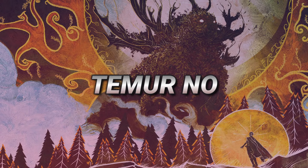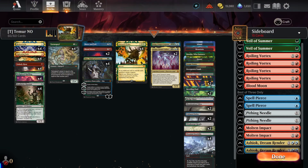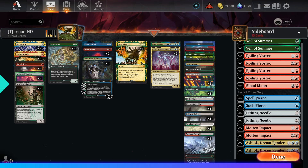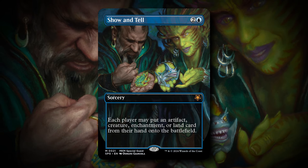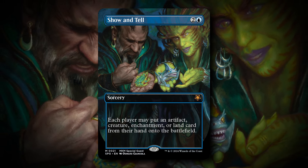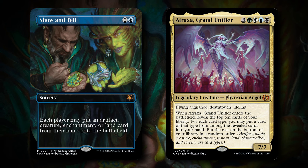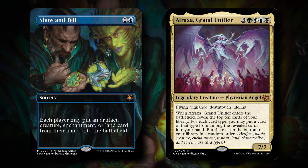Hello everyone and welcome to another Timeless video. Today we're going to be taking a look at a Temur Natural Order deck in Timeless format. We're going to be incorporating a copy of Show and Tell — not going too much into it, but we have a copy so that if we draw our Natural Order targets, we can Show and Tell and put them onto the battlefield.